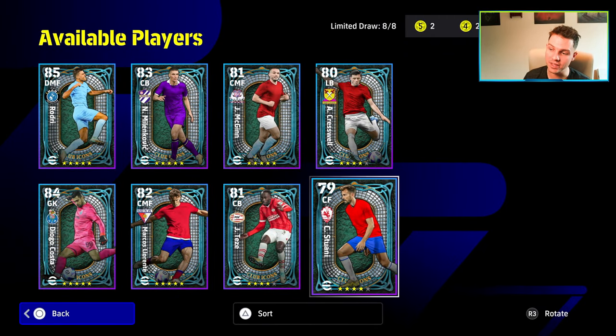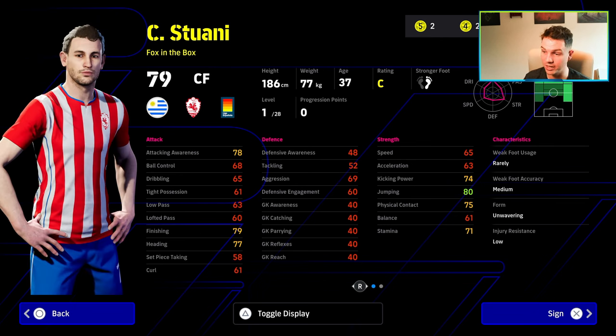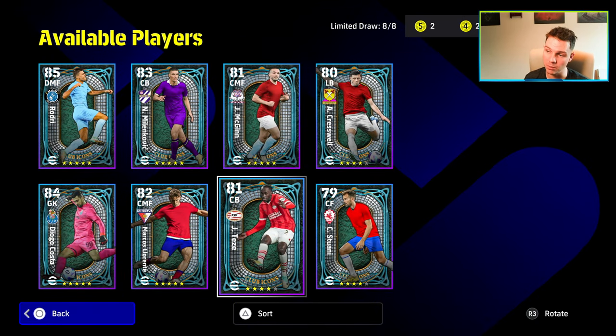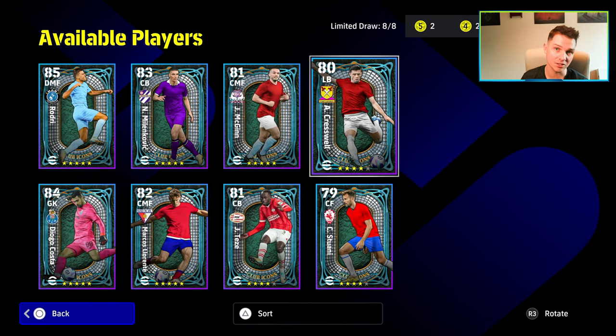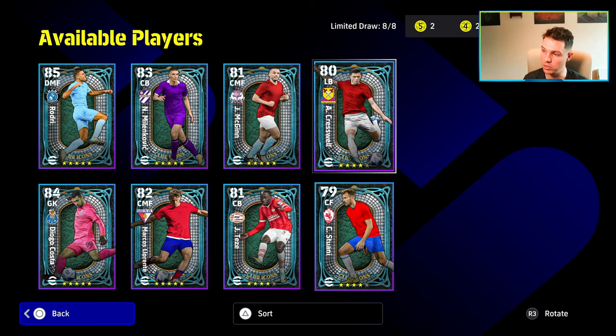Moving through the pack then, we have Stouani here as a center forward. I do not rate him, even though he's down as a four-star nominating contract. He does have weak foot accuracy at medium and unwavering form. He's fairly okay height and strength-wise, jumping at 80, finishing at 79. But to me, as a super sub even, he's not worth it. I'm not going to waste time on these cards. If you are playing this game free-to-play, I just would not waste a four-star on any of these three picks.